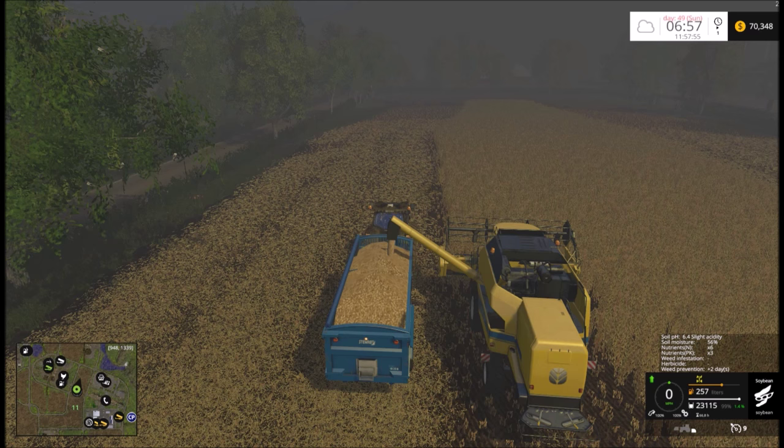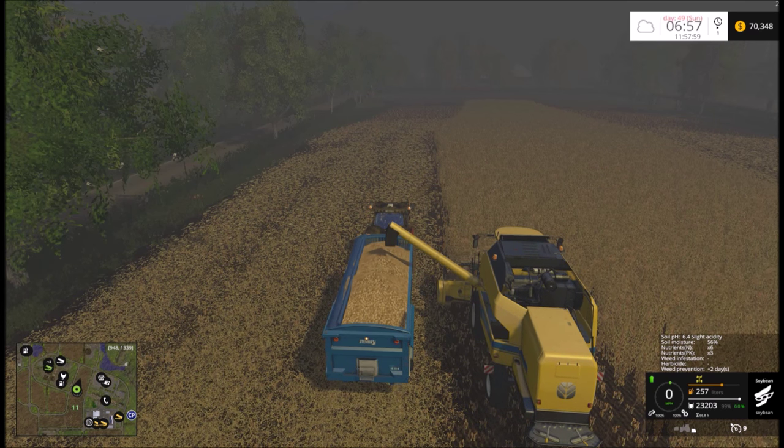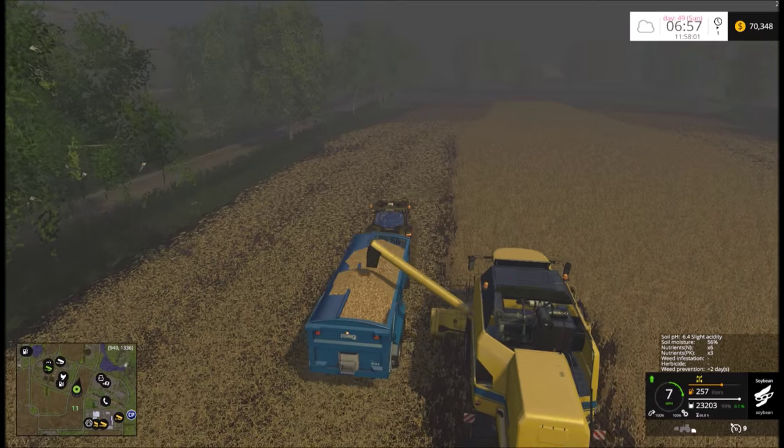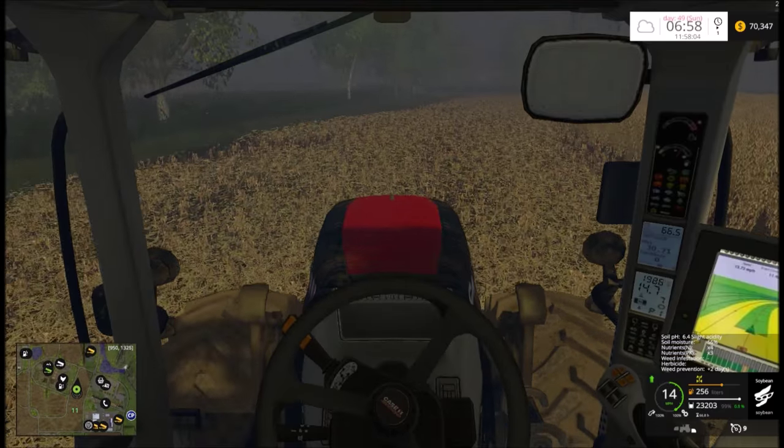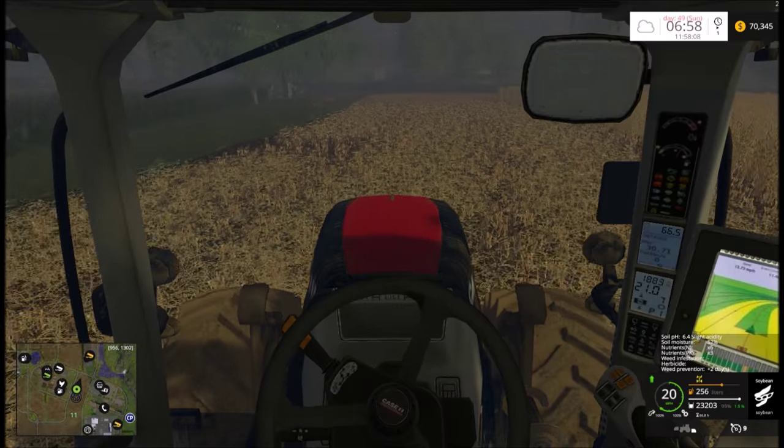It fills up absolutely perfectly. Put the sheet on it, and off to Soya UK we go with our first load of soybean seeds for our contract. This would be a good source of revenue — soybeans are easy to grow and they grow quickly. I could easily get another crop of soybeans in the ground if I wanted to, but I want to get some corn in the ground for silage for myself and for the BGAs.